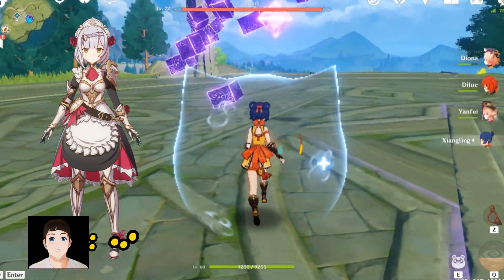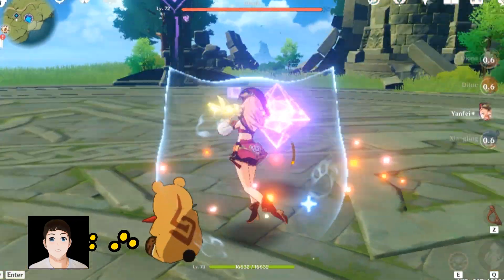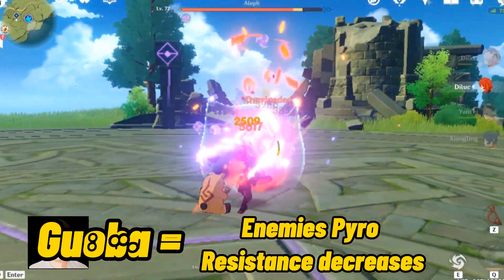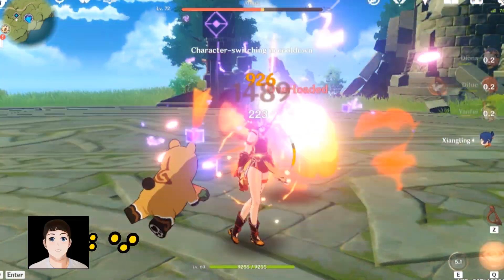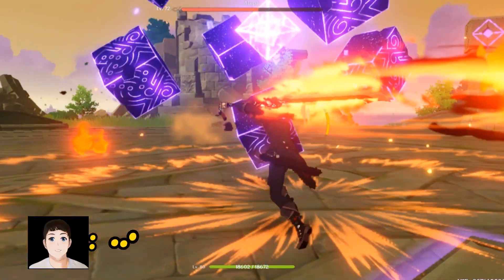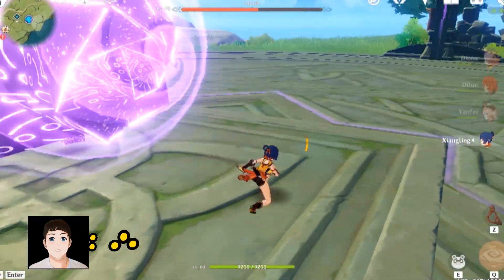Xiangling's skill is Guoba, which I think means the God of the Stove. When Guoba is on the field, he reduces enemies' fire resistance. When the enemy enters that phase, you have no choice but to run.